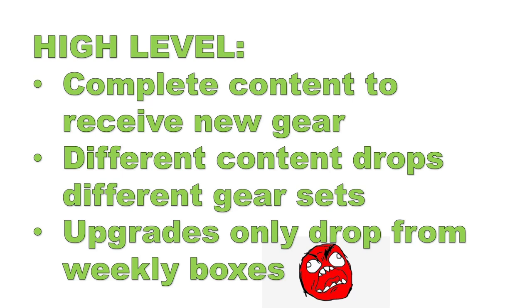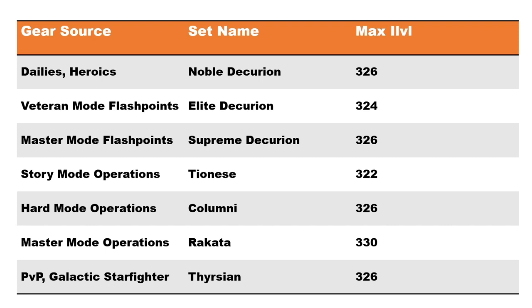Here's a high level look at what gear drops from the different forms of content, and next to each form of gear, I'll put a note on what the maximum item level is. For players who play alone, you'll be gearing through Noble Decurion gear from Daily Areas and Heroics. For Flashpoint players, you'll be receiving Elite Decurion from Veteran Mode and Supreme Decurion from Master Mode Flashpoints. For Raiders, you have three different forms of gear: Tainese for Story Modes, Column 9 for Hard Modes, and Rakata for Master Modes. Finally, PVPers will be receiving Thrysian gear.